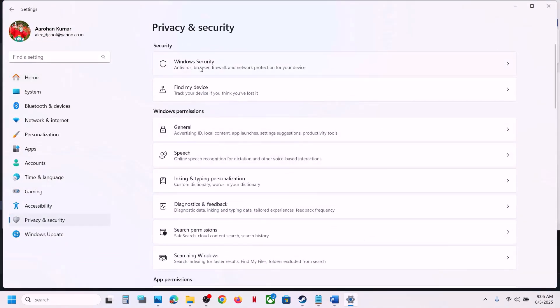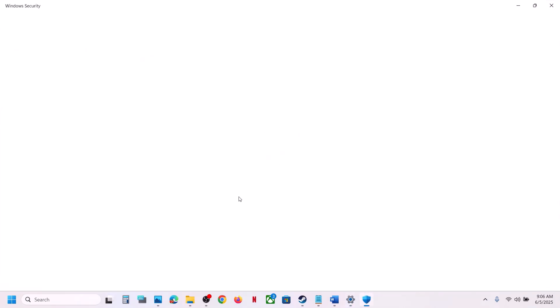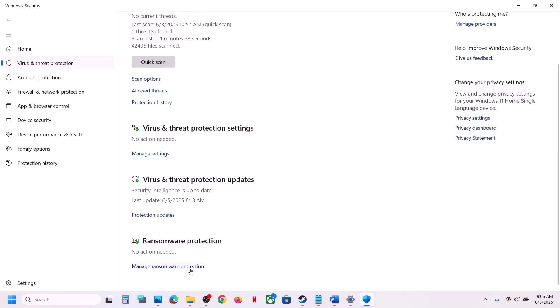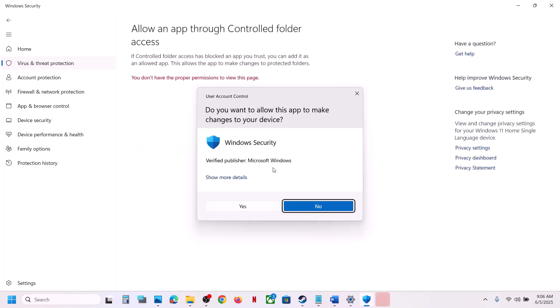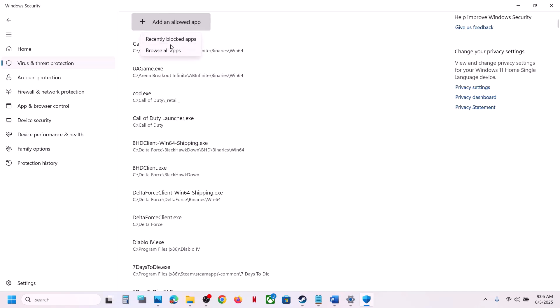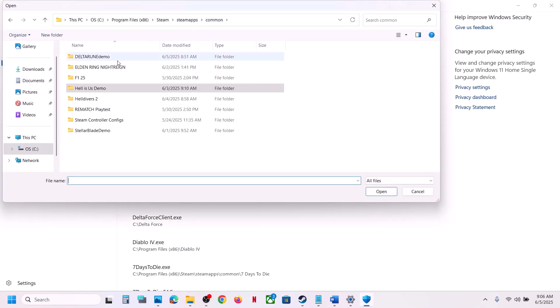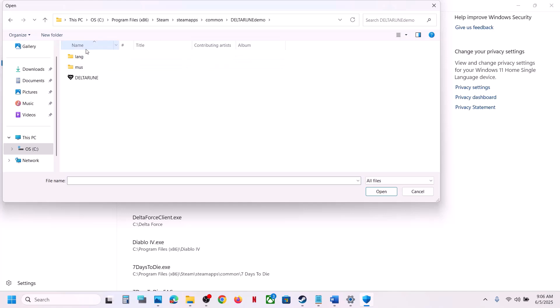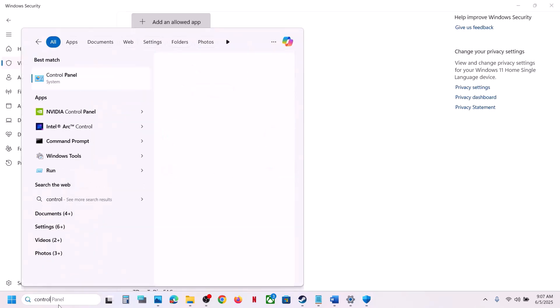Click on Windows Security, then click on Virus and Threat Protection. Scroll down to the bottom and click on Manage Ransomware Protection. Click on 'Allow an app through Controlled Folder Access', click Yes to allow, click 'Add an allowed app', then click 'Browse all apps'. Go to the game installation folder, open the game folder, select the game EXE file, and click Open.